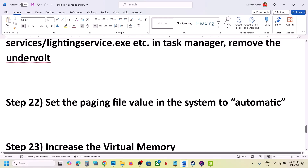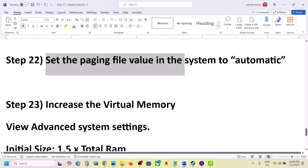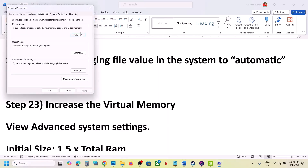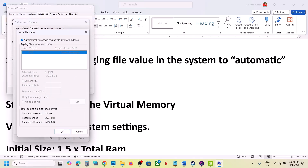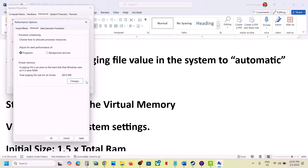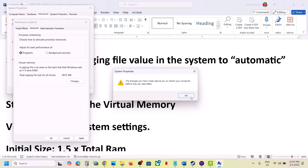The next step is to set the paging file to automatic. Type in View Advanced System Settings in the Windows search box, click on it, then click on the first Settings option. Go to the Advanced tab, click on Change, and put a check on the box which says Automatically Manage Paging File Size for All Drives. Click OK, check, and restart your computer. If still not working, click Change again, uncheck that box, select System Managed Size, click Set, click OK, and restart.